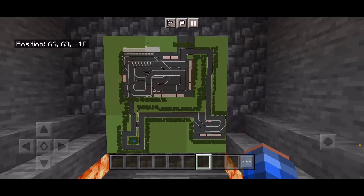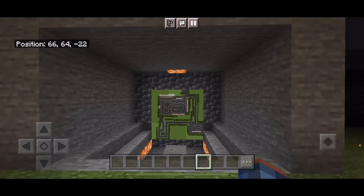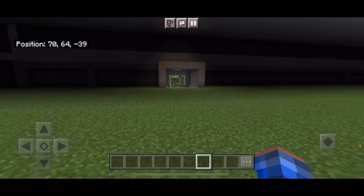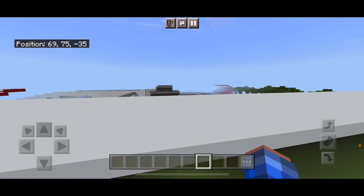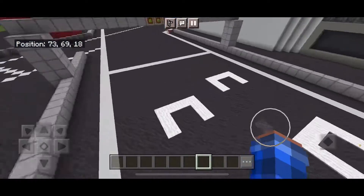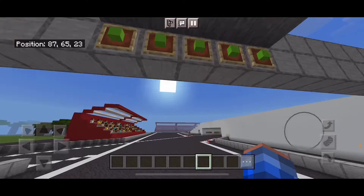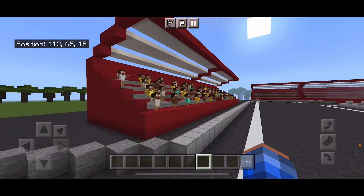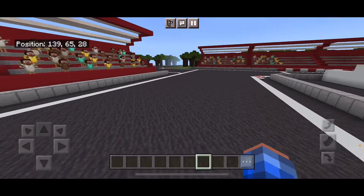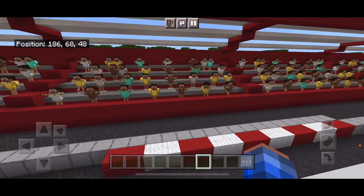This is the map of the raceway. So this is what the raceway looks like in map form, and we're actually behind the seats right now. So here it is — here's the racetrack. Look, we have these green lights, and look, we have an audience.